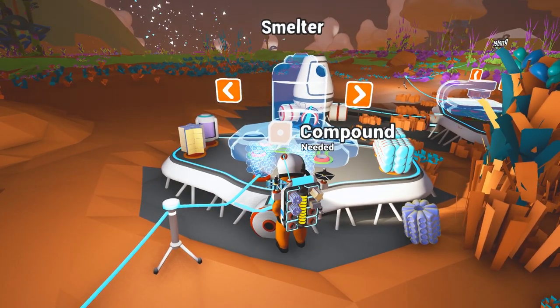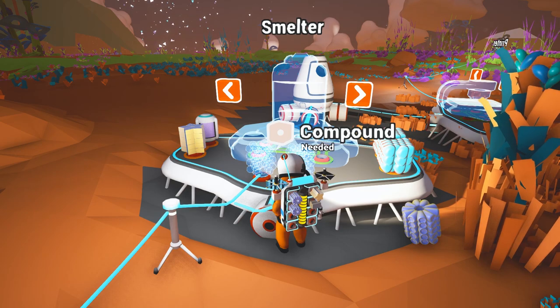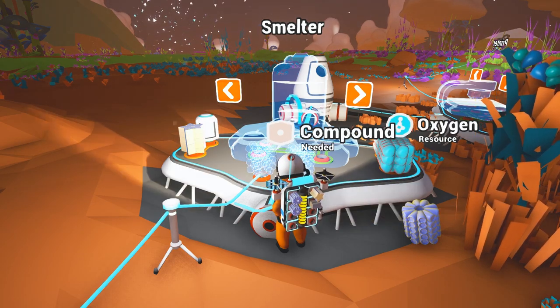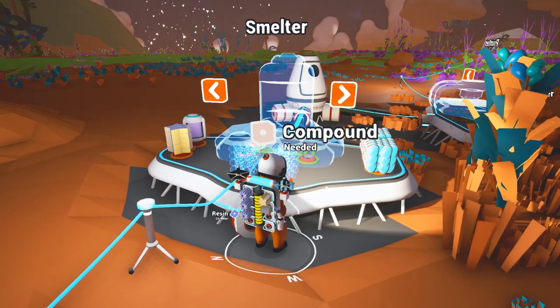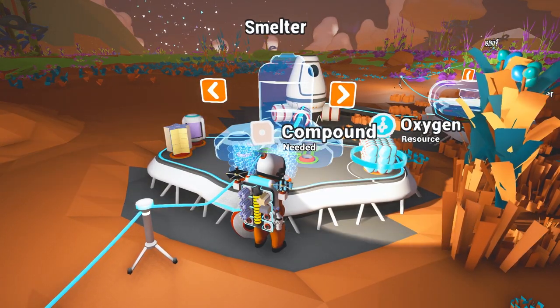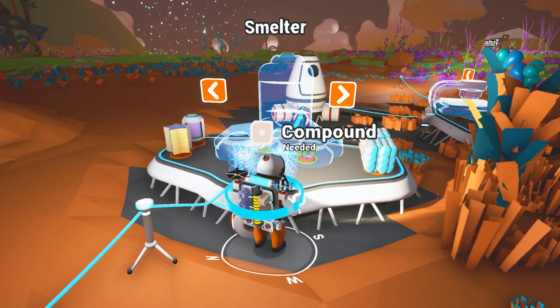So what we needed to work on in our last episode, I believe, was to create a smelter and I wanted to create a 3D printer. We needed a couple more things to create those. So what we've got is we got quite a bit of resin in our inventory, but what we need is compound.